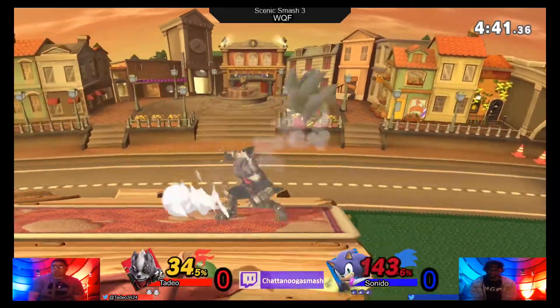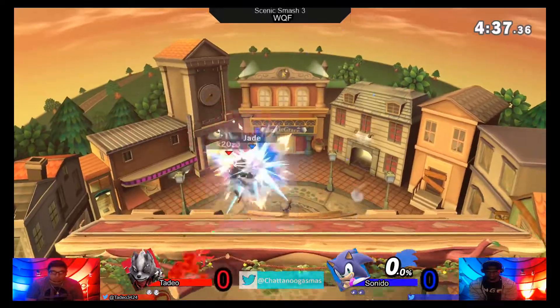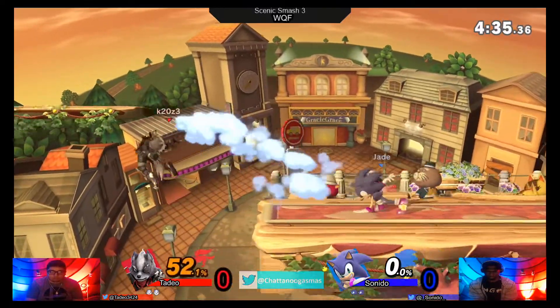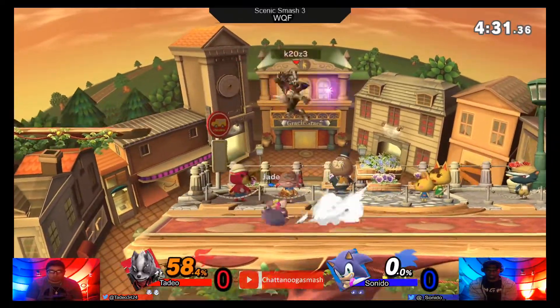This is one of those situations where the back throw for Wolf is definitely going to kill, especially on Cloudy City. He's only got a 50% deficit — if he can get back on stage, we can see what he can do.